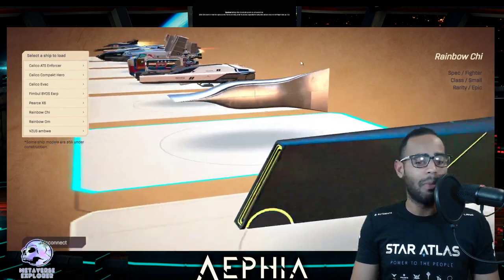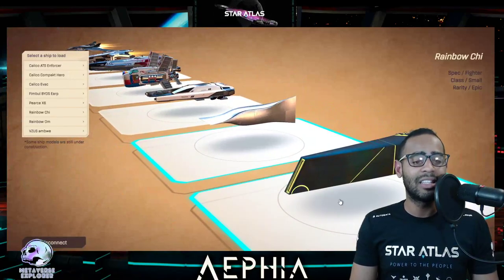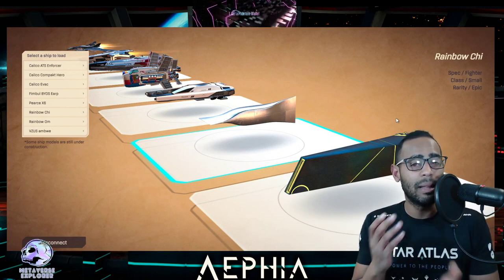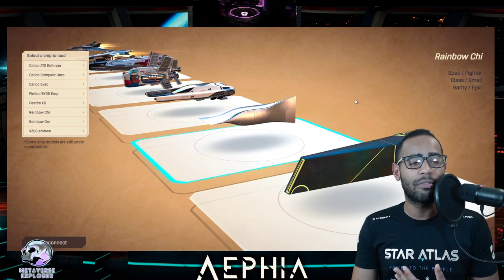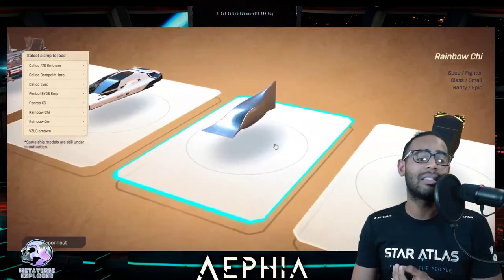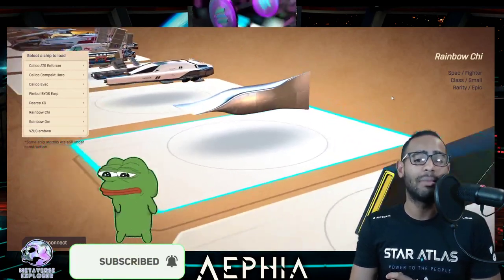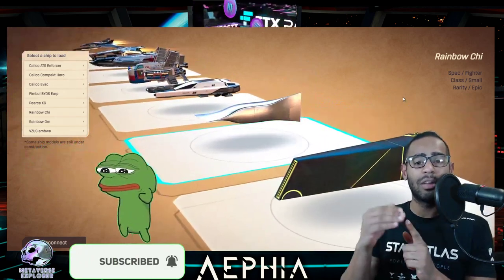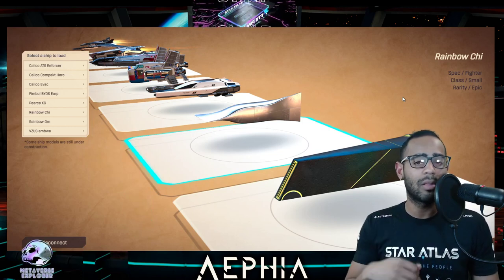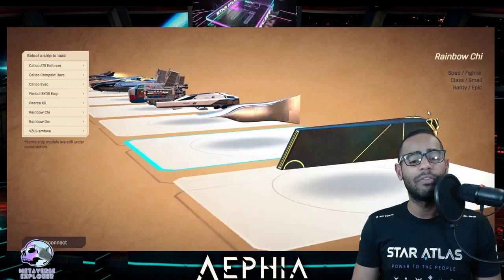That's the Rainbow Ohm — my favorite ship out of all of them. The rainbow series — the Arc, the Chi, the Ohm — are the best looking ships, but they're also the most minimalistic. A lot of people love minimalism. The less there is to criticize, the nicer it will be. I genuinely think the rainbow ships will be fetching a premium in the late game stage, because they're medium risk zone items that are hard to craft and once they start dying in the high risk zone with no more being manufactured, there'll be a very significant premium on them.